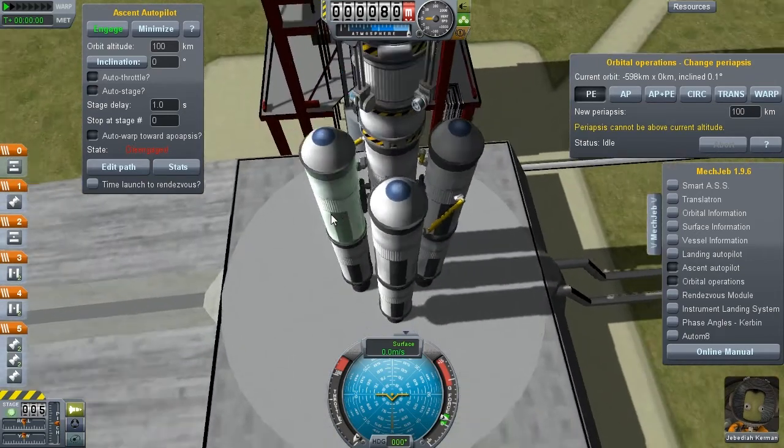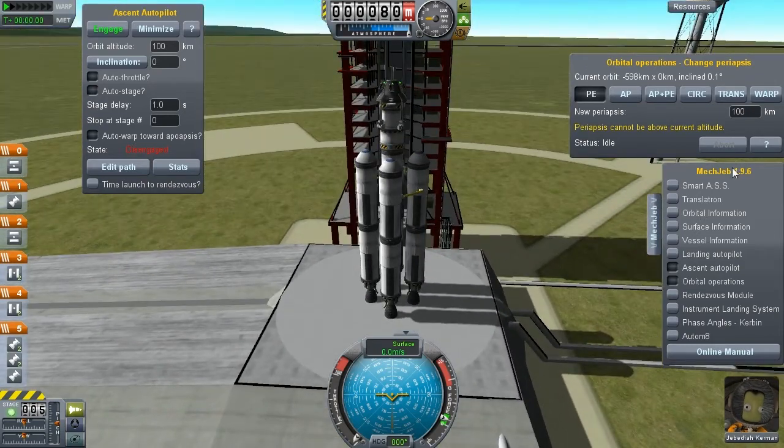Once you've gotten your craft ready, get on the launch pad and open up MechJeb on the right-hand side. Click those two tabs and then literally just input your orbit altitude at 100 kilometers.